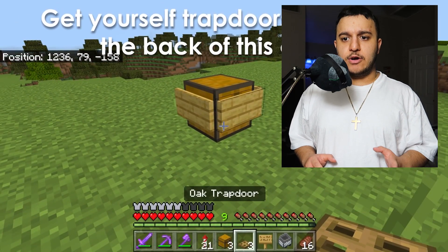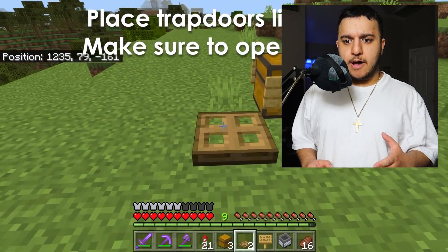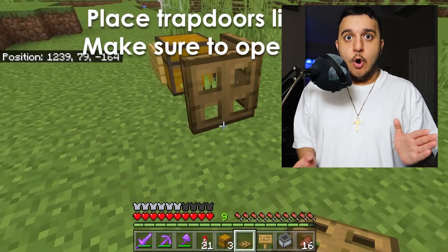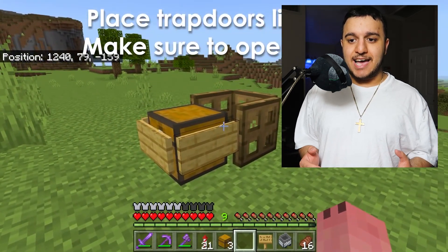Get yourself trapdoors and go to the back of the chest. In the back of the chest you want to place the trapdoors up to where it kind of makes a block. You want to outline a block with trapdoors and open them, so when they open they kind of make a block with the chest and the signs.